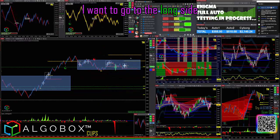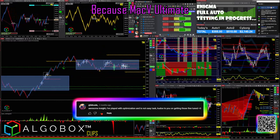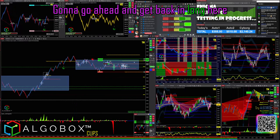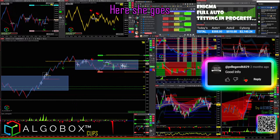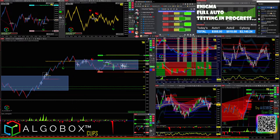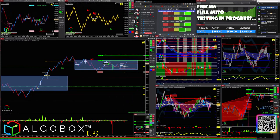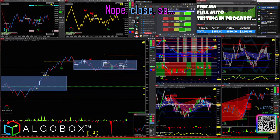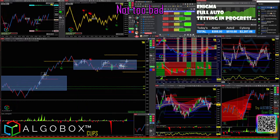What direction do I want to go? I want to go to the long side. The best plays as of right now are going to be long side, because of the MAC ultimate — there's a cluster play. We could get in here long. I'm going to tag in long here and put a runner out, see if she goes. Target one — close. Kundo across, no problem. Easy money — made another hundred bucks, not too bad.